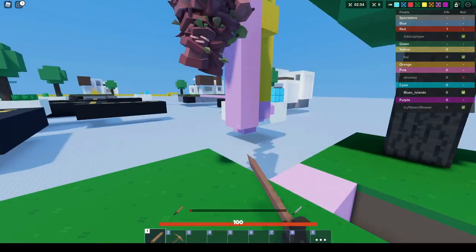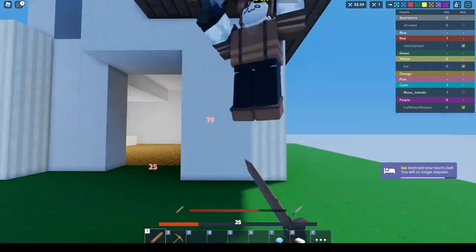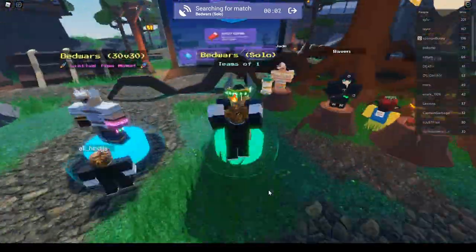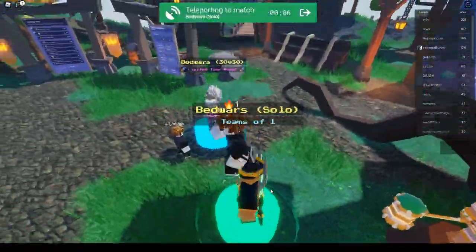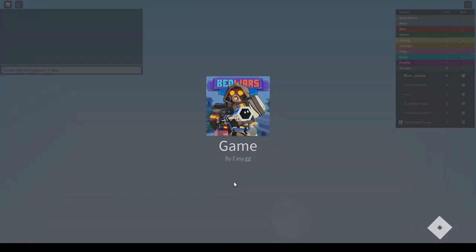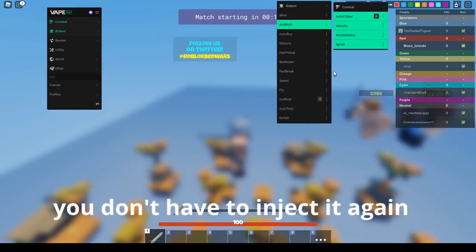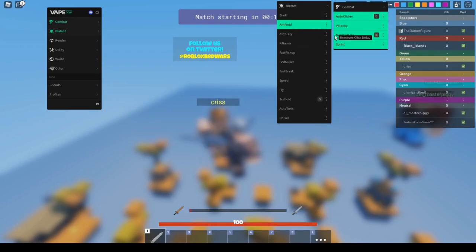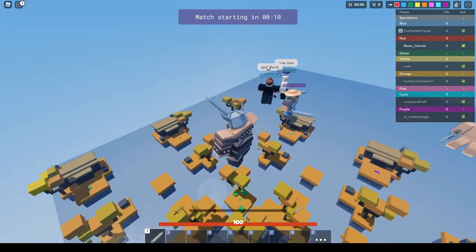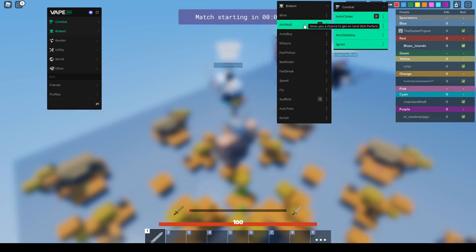Also, if you rejoin — like if you leave and rejoin — it saves all your presets. So as an example, if I turn things on, every one of these will still be on even though you leave and rejoin the whole entire game, or if you just join another match, it will still be your preset. Now since we got anti-void and all these done, the next thing is auto-buy.